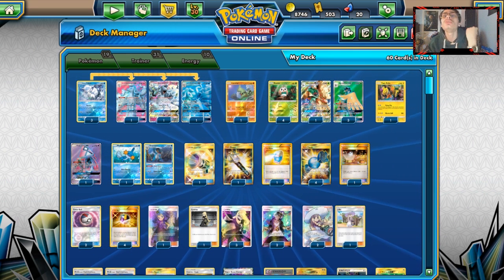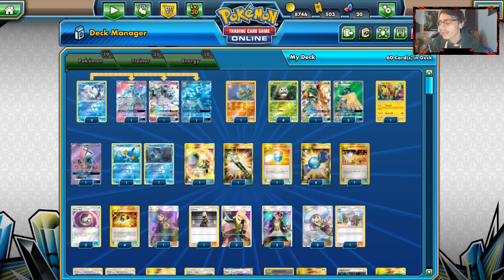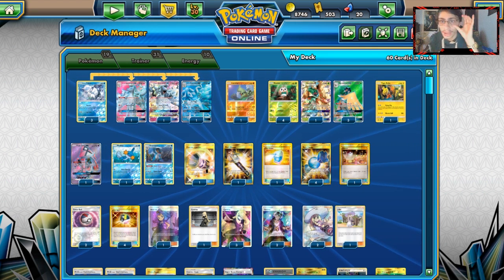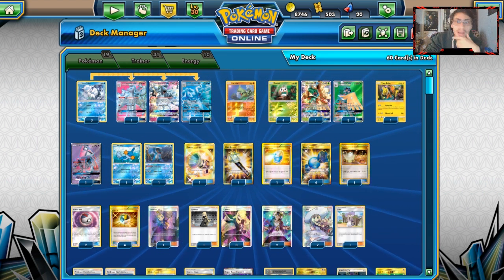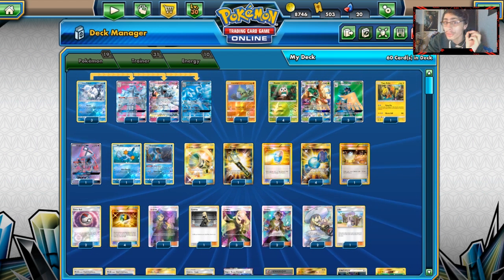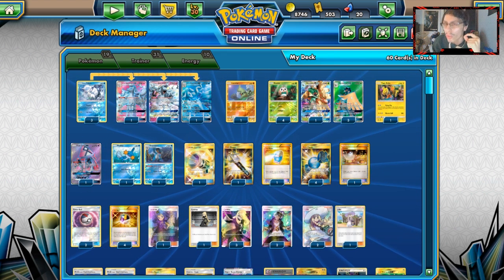Before we get into today's video, can we break 100 likes? I would appreciate it. Also, rest in peace PTCGO Gems — I'm gonna miss seeing the 20 gem thing. I really hope the Charizard Avatar items do not go to the shop, because they should be rare.